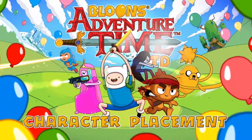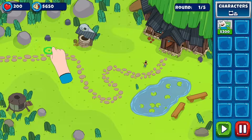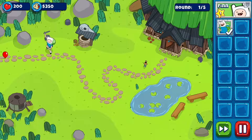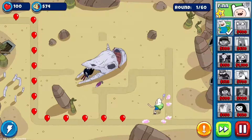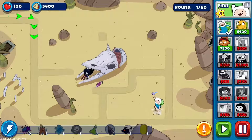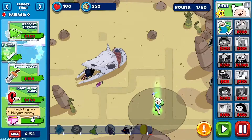Character placement is super important. Think carefully about a character's attack type and speed before you place them on the map. Finn is a melee character with a short range attack. This means Finn works best in tight corners where he can do tons of damage in a small area. Soon, you'll be able to unlock the Rather Faster upgrade, which increases his attack speed.